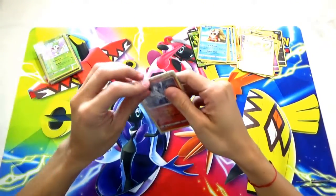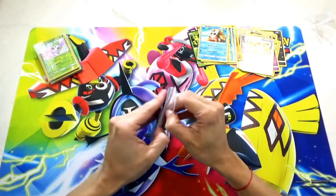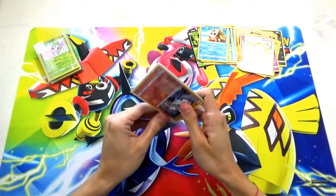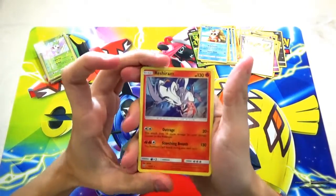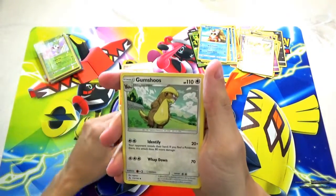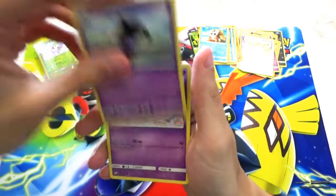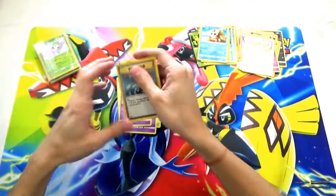Mystery pack number three — we got a hollow Reshiram in the beginning. These packs are so stuck together. All right: hollow Reshiram, Trapinch, Crabrawler, Gumshoes, Shinx, Hoppip, Skiploom, Lampent, Tentacle, and an Energy Removal trainer card.